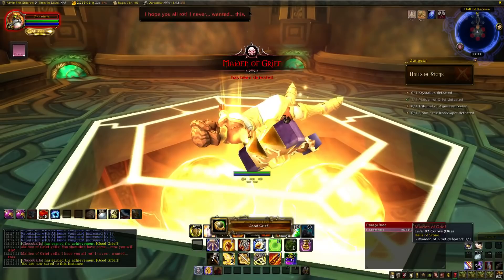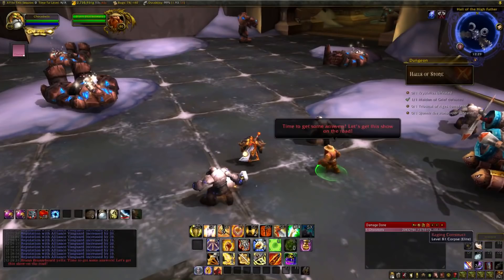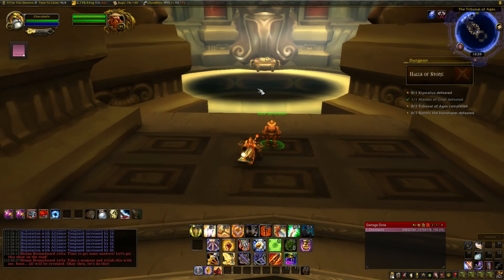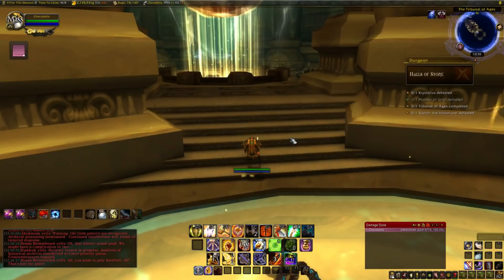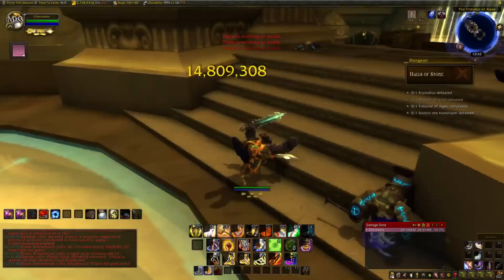The next one is a little more annoying though, and that's Brann Spankin' New: defeat the Tribunal of Ages encounter without allowing Brann Bronzebeard to take any damage. Find Brann Bronzebeard on the map, tell him you'll escort him, and kill all mobs along the way until he reaches the event room. Talk to him to start the event, and stay right at the doorway killing any and all mobs that run up. It takes a few minutes and there's no way to speed it up, so make sure you pay attention and don't let anything slip through. Also, don't stand near Brann or you'll damage him with AoE.